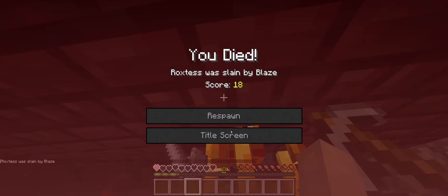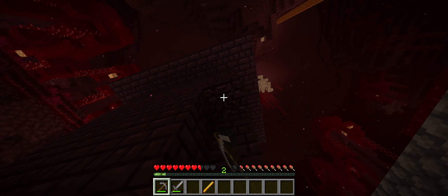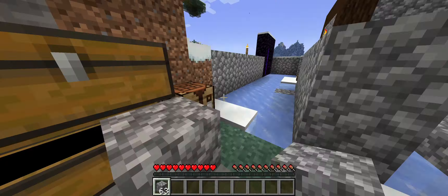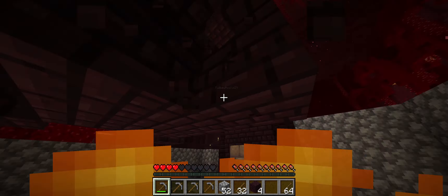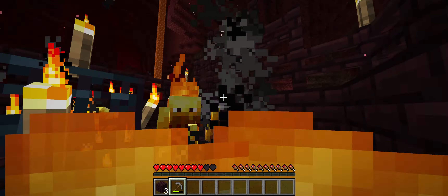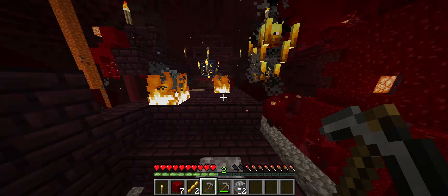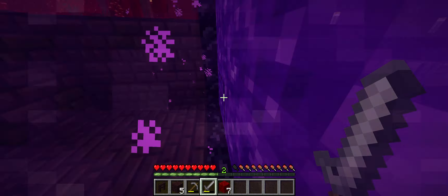It used to be that blazes wouldn't spawn if you had torches on the spawner — that's what it looks like from previous guides. I have never actually gotten to blazes or the End before. So it's something we didn't really know and hadn't tested. When we actually got into it, we were like, hold on a minute — we're dying a whole bunch and this isn't really working.